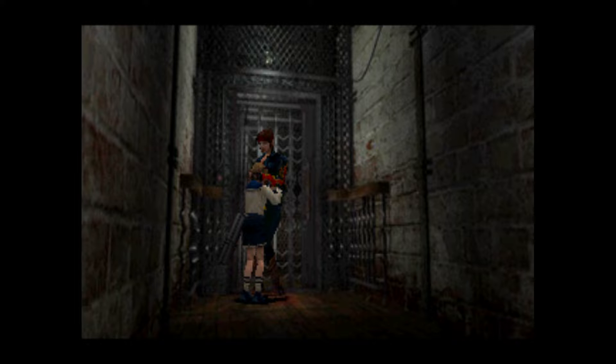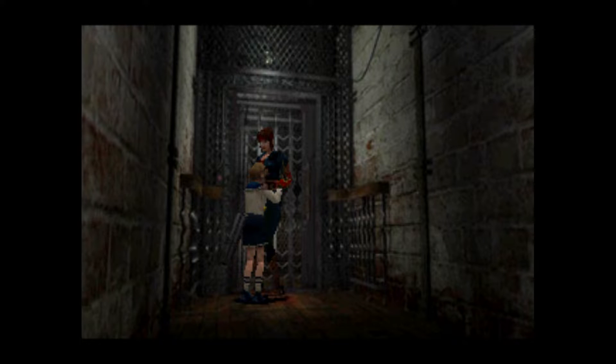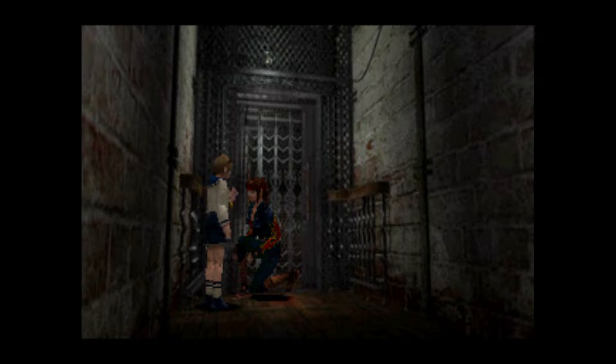Claire comes back. Sherry says she can't believe the man who developed the G-virus is actually her father. Claire says it's nothing, but she thinks she's found a way out — they should be able to find someplace safe if they can make it out of town. She'll protect Sherry, but Sherry has to make sure she doesn't leave her side.